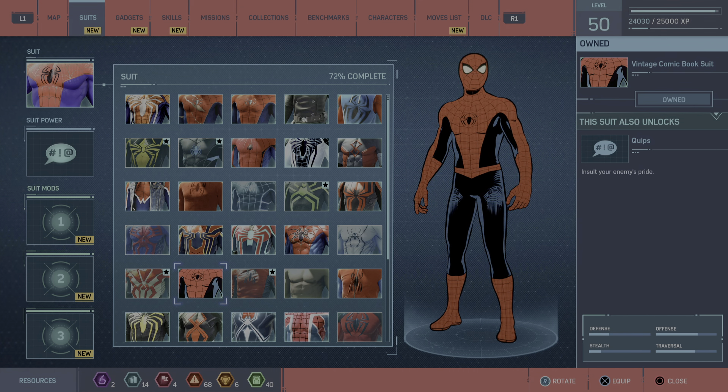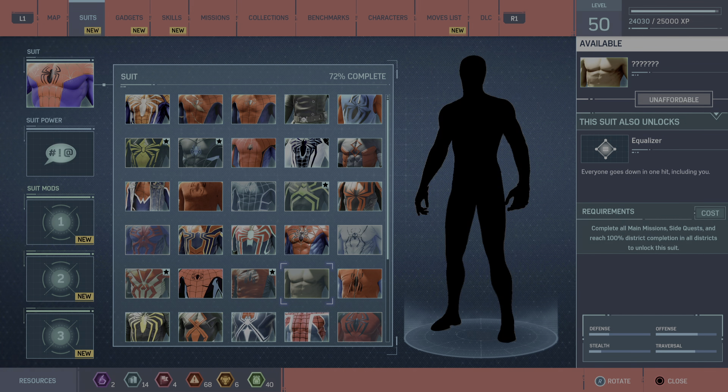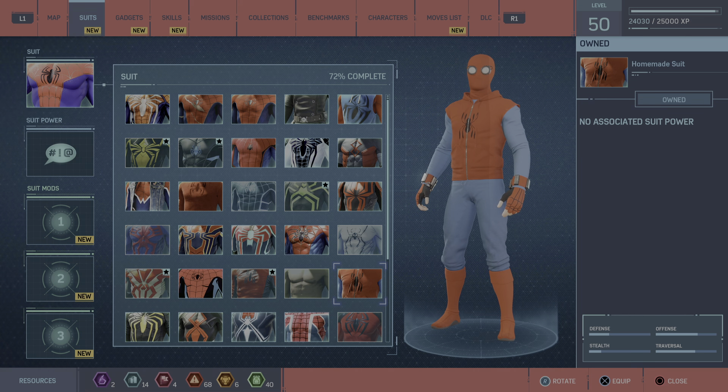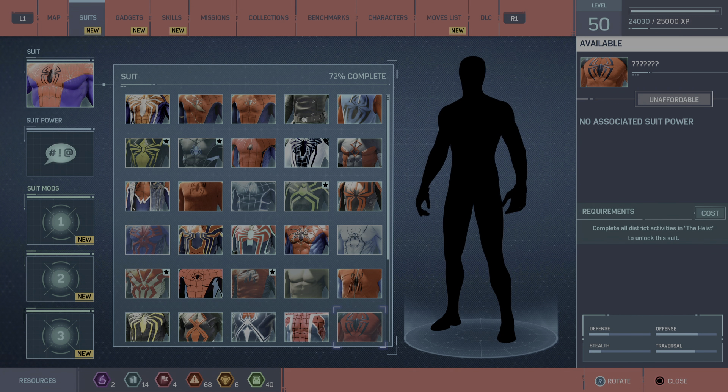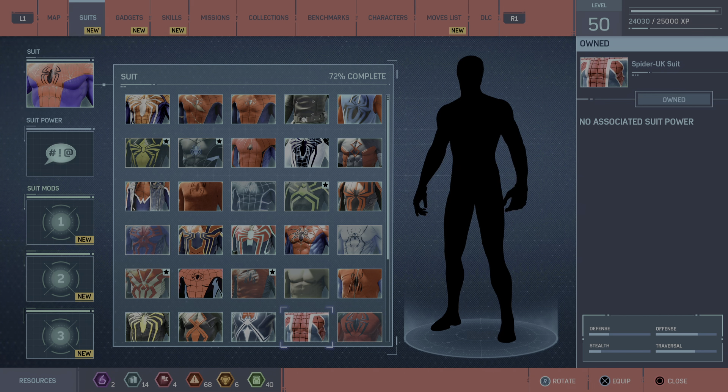And then the white suit. And then the vintage comic book suit — this one was cool. The last stand suit. This one I don't have, but this one's just the undies one, which is literally just his underwear and his mask. This is the homemade suit. I don't have this one.